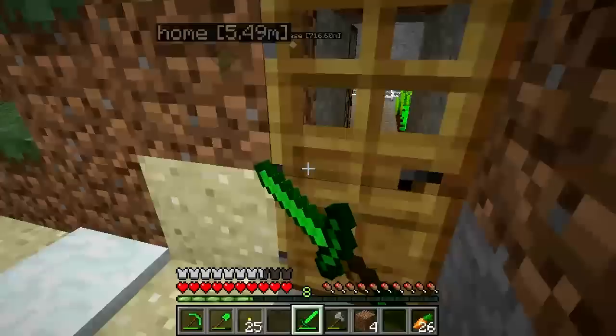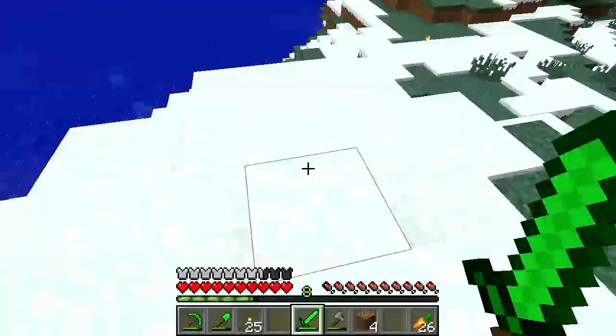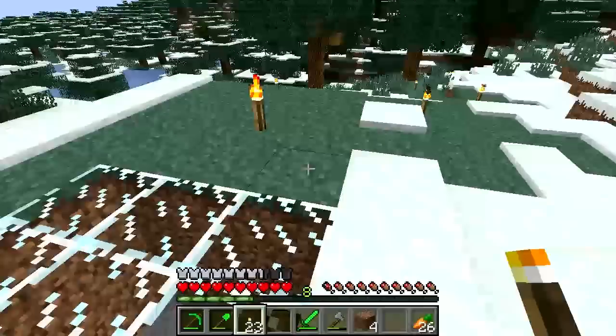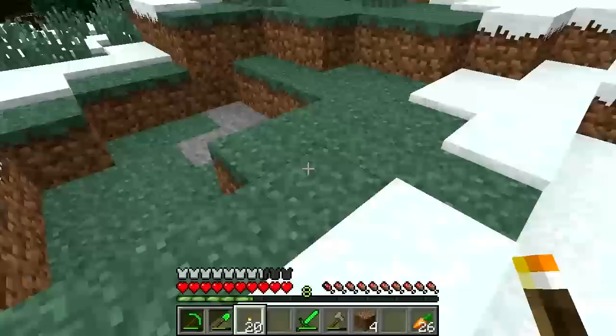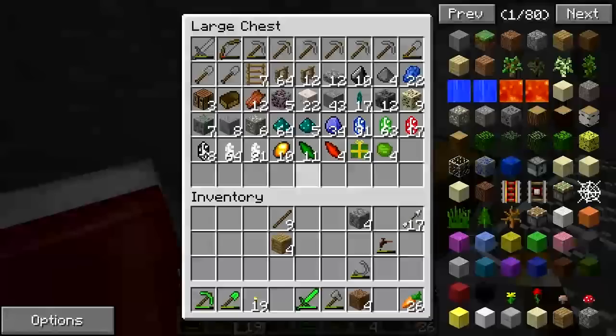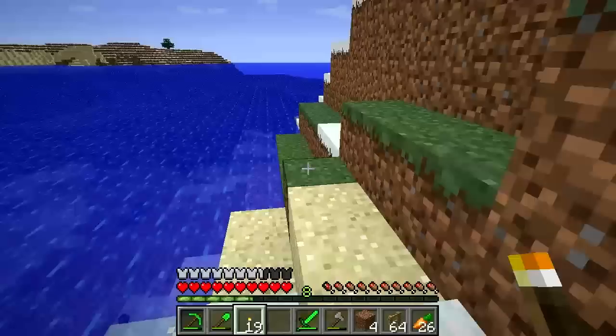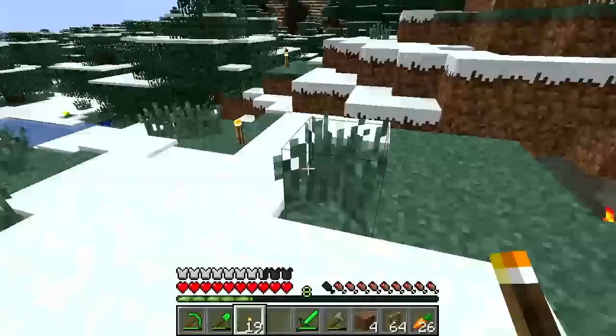Welcome back to the TamedV server. I need to take care of an errand: I need to get the top of this hill sufficiently lit up to prevent spawns, and I need to do something to prevent the spiders from hanging out up here on top of the hill whether they spawn up here or not. For that I need something I forgot to bring, so I'll head back inside and get some fences I collected from the abandoned mine shaft.